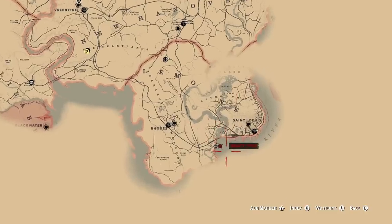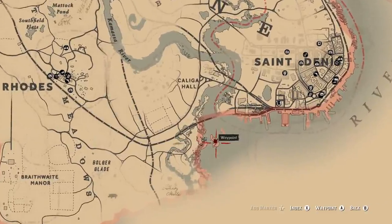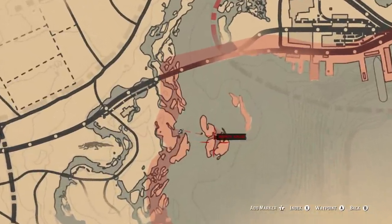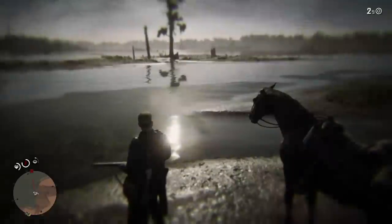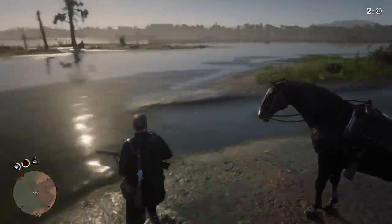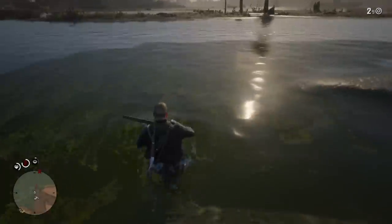First up, the broken pirate sword. Even though it's broken, you can actually still wield it as a melee weapon and definitely do some damage to people. Head south east of the town roads and head out into this small island full of crocodiles. Swim out to the old broken boat, and from here you can acquire the pirate sword.